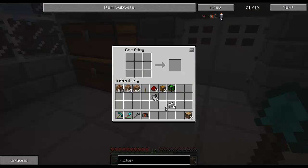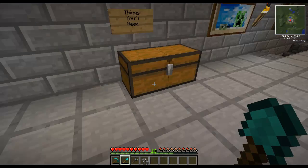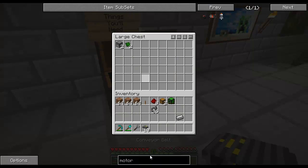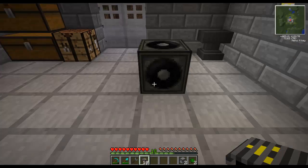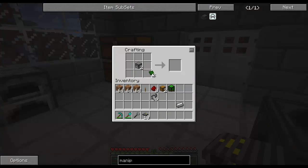We'll need a bit more steel and the logs. Two logs and a motor, and you get ten conveyor belts — not a bad deal. Now, you'll also need the manipulator. For that it's just a dispenser and either a control circuit or a basic circuit. I'm going to go with the control circuit. Dispenser plus control circuit, and you get manipulators.